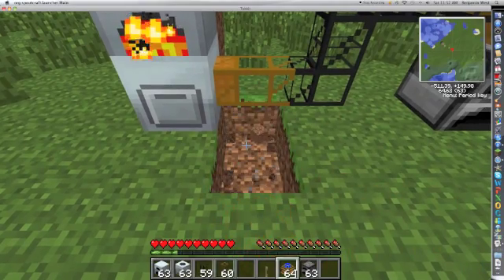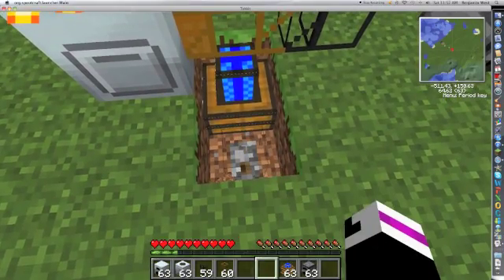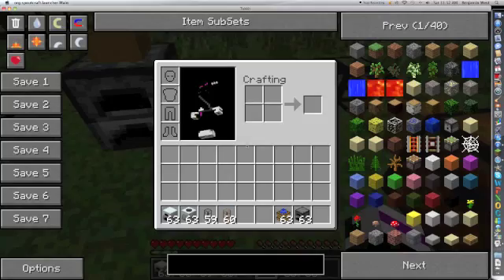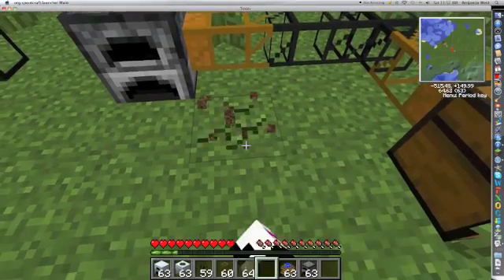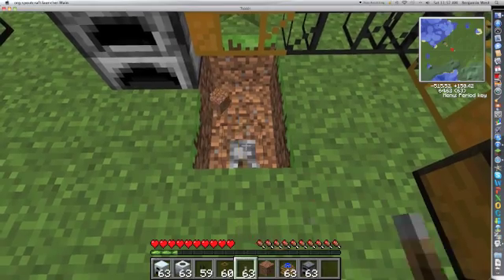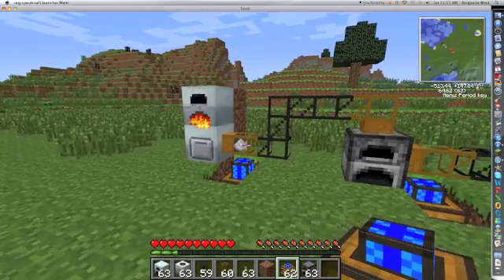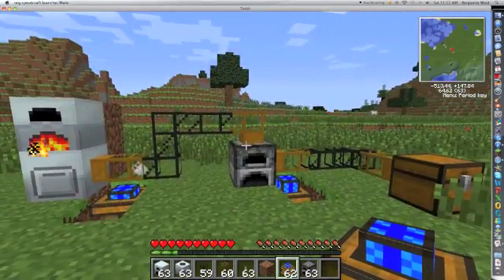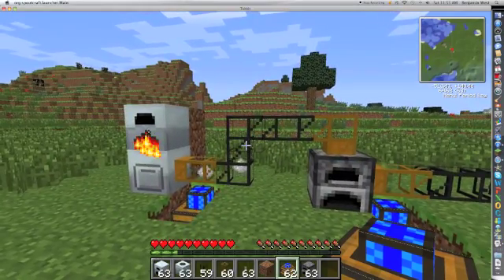Last thing we need to do is the redstone engines down. Turn them on. We're actually going to need another lever. Alright, so it's simple as that now — the iron dust is just going to go into there. I just built that in about a minute. It's pretty easy to build. Yes, I spawned in some stuff, but you're not going to need 63 macerators to make one of these.